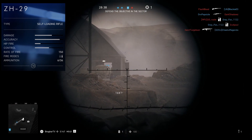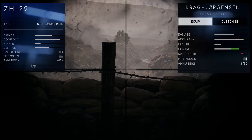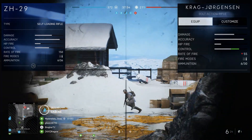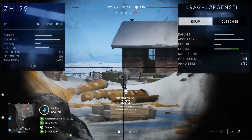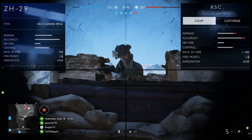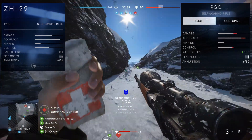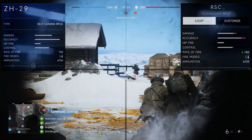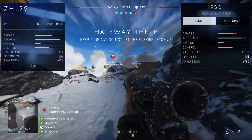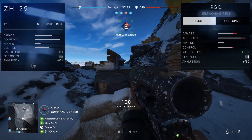When comparing the ZH-29 to the Craig Jorgensen, the damage is pretty much the same and accuracy is about the same as well. The control of the Craig Jorgensen is far superior though. The rate of fire is about a third as much — much slower shooting because of the bolt. The RSC is another self-loading rifle that when compared to the ZH-29 has worse damage, worse accuracy, and worse control, but has an increased rate of fire. It seems like the ZH, of all the self-loading rifles, is going to hit harder than the others.